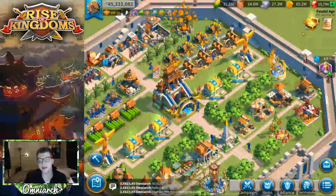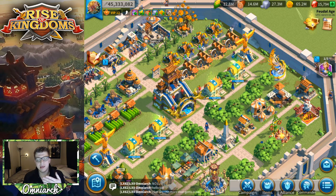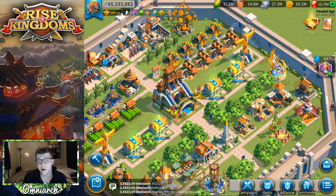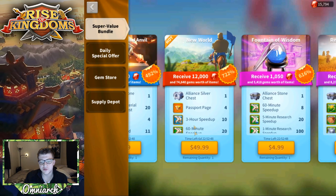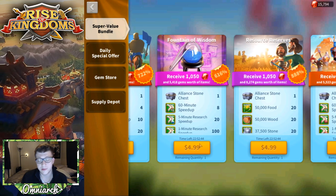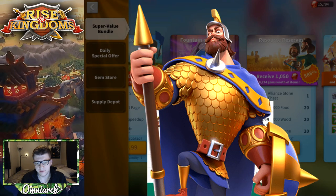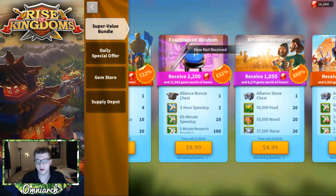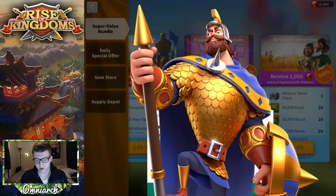My goal right now is to get 35,000 more gems, since I need 25,000 to spend today and 25,000 for tomorrow. I might as well make all purchases in one day because packs reset daily and I don't want to lose that value. I'm going to start buying Fountain of Wisdom bundles — going for the $5, $10, and $20 tiers.